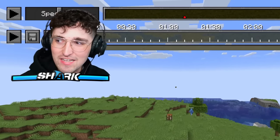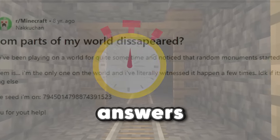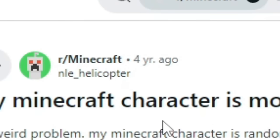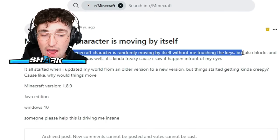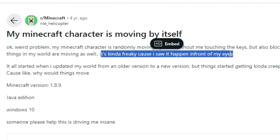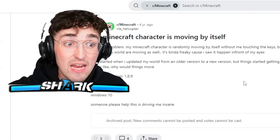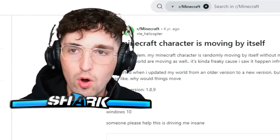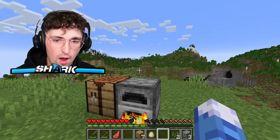I spent hours digging through the internet trying to find answers, and that's when I found this: 'My Minecraft character is moving by itself.' Another user from four years ago is claiming this instance as well. The post says: 'My Minecraft character is randomly moving by itself without me touching the keys' — okay, that's a glitch, I know that for sure. But also, blocks and things in their world are moving as well — it's freaky because they saw it happen in front of their eyes. So this has to be game code. The question is, why would it be happening in people's worlds, and why is it happening so often?